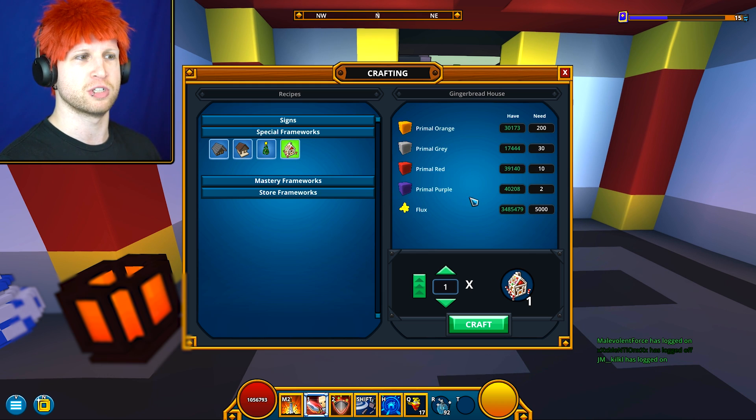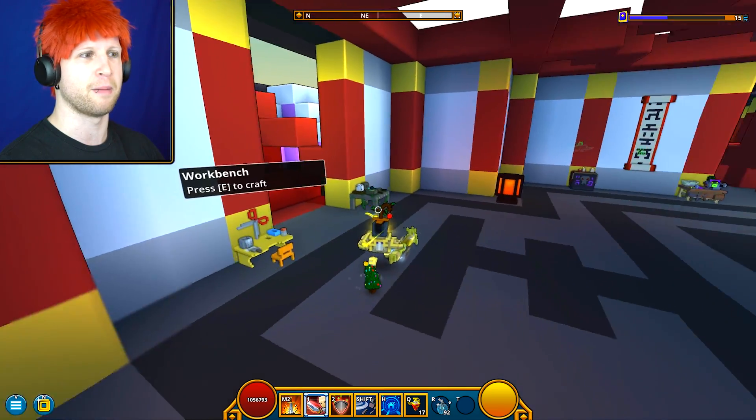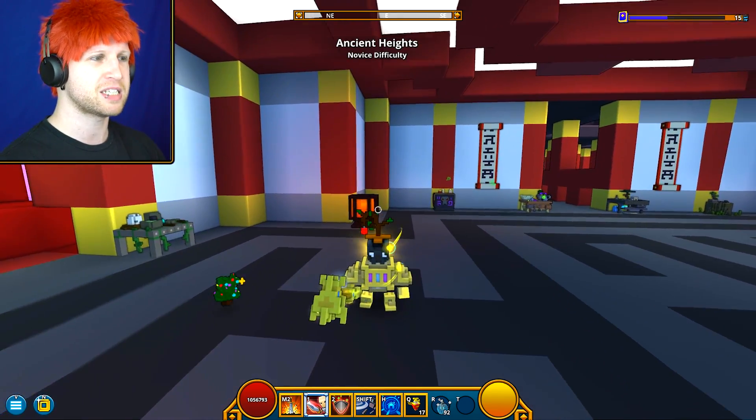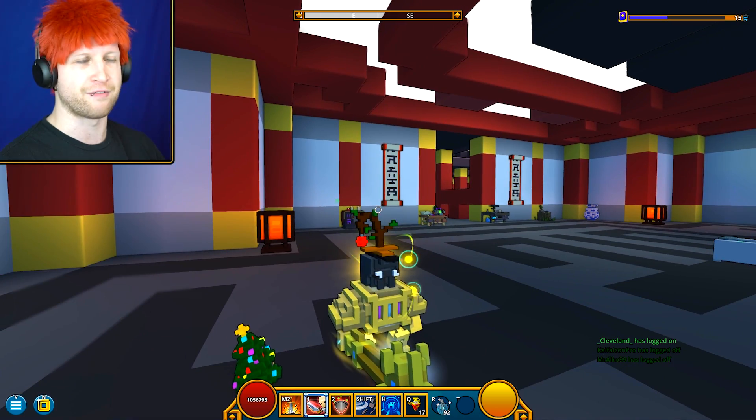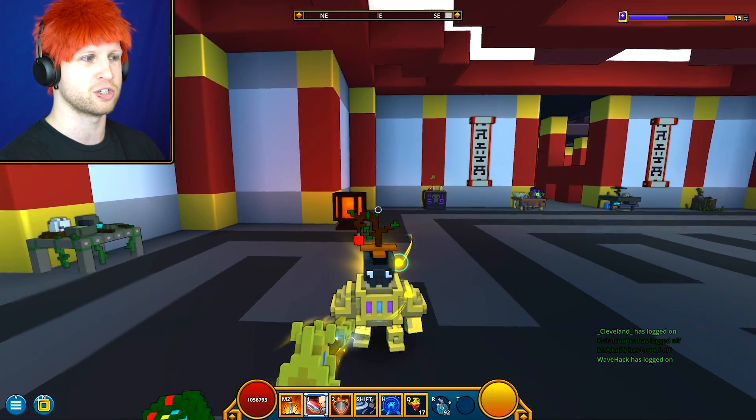We're going to have the Snow Fest tree, which is going to be these resources — not too bad — and then the gingerbread house as well. I've actually got that set up over in another biome. In the meantime, this hat style is a part of the pack — you're never going to use it ever, so I don't even know why I'm showing this off to you.